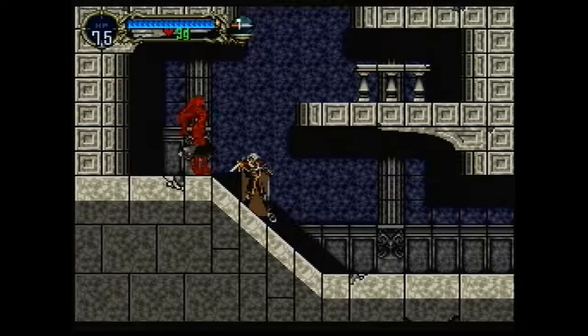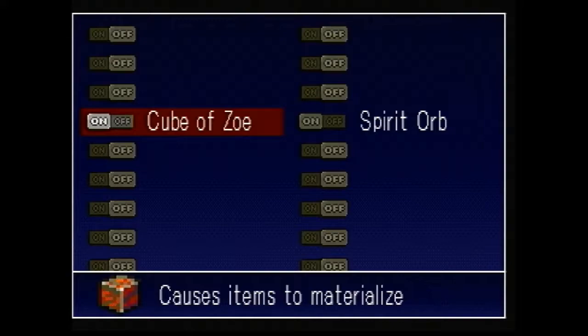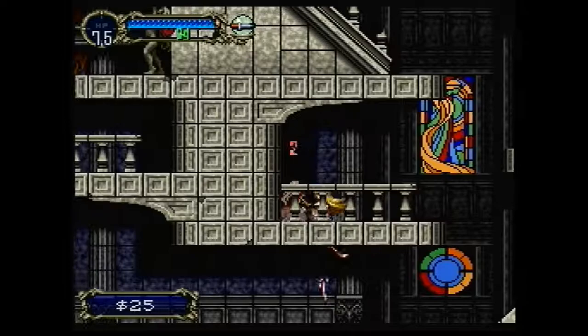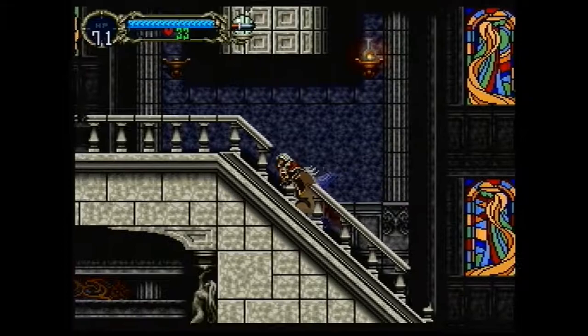They do have an actual name, I just don't remember what it is at the moment, and we're only going to get the item that identifies them much later on. We work our way around, grab that candle-looking thing and it's a Spirit Orb. Like any good role-playing game, when you hit something you want to be able to see exactly how much damage it does, and this item will do that for you — it does 8. There are on/off switches for every relic you pick up, so you could turn it back off if you really wanted to. Maybe you want that classic Castlevania experience with no information.